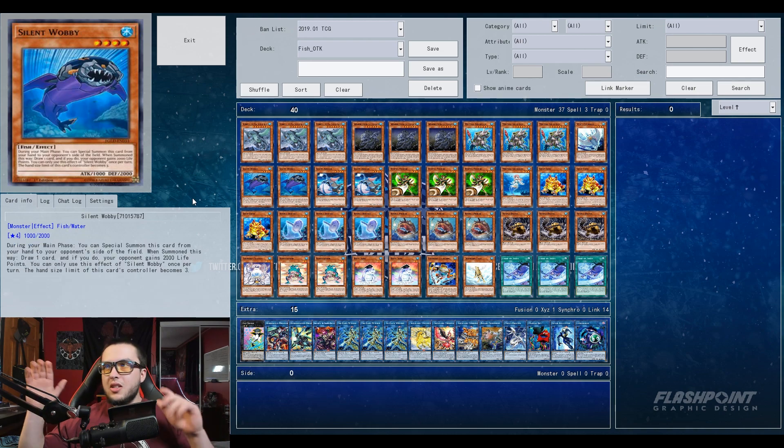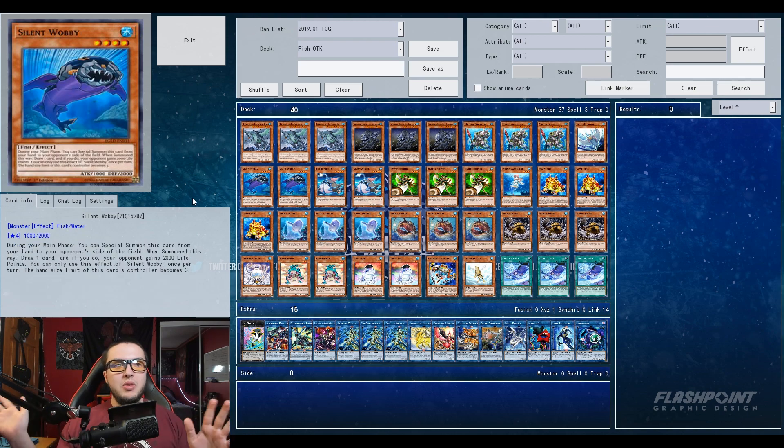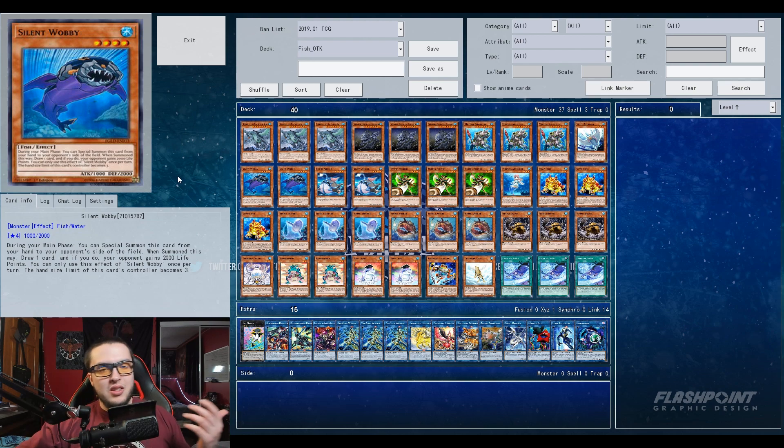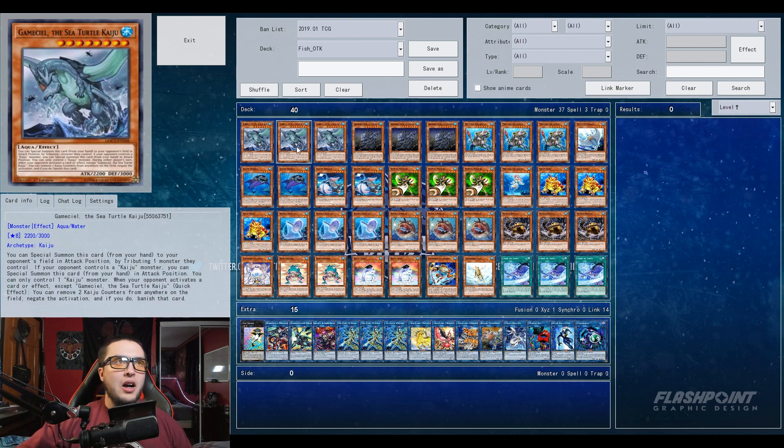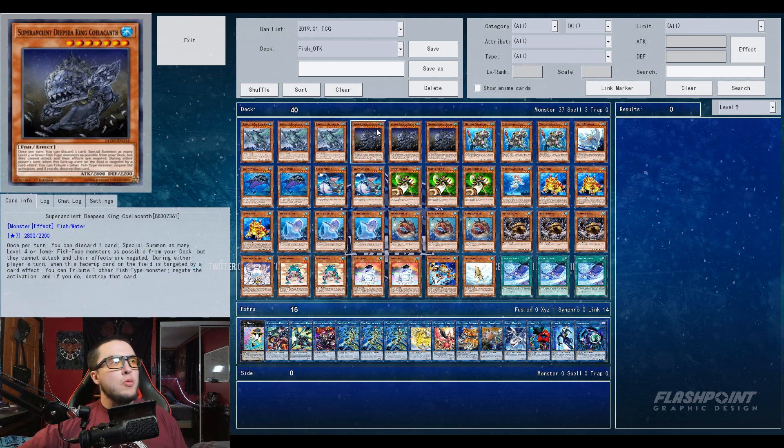I'm not hyping this up as some sort of 'oh this is gonna be tier one soon' — this is a deck that he said he threw together just by reading this card's effect and tried to build around it. I think it's actually pretty damn good and consistent for the time he had with the deck. He's got three Gamma Seal and then three Super Ancient Deepea King Coelacanth.